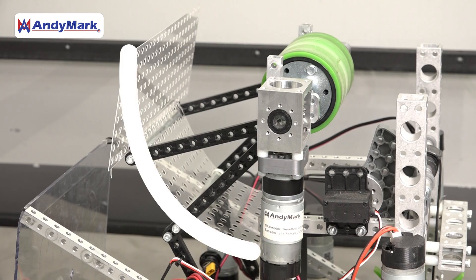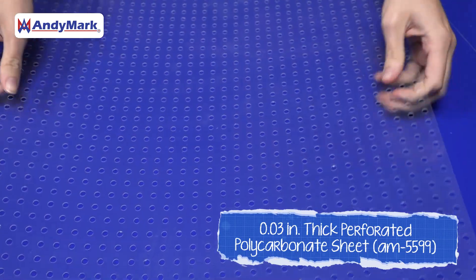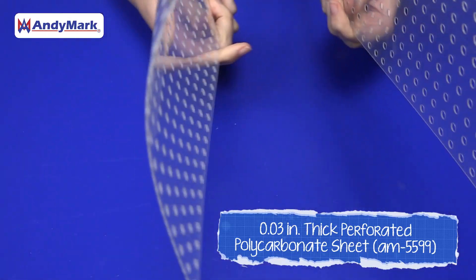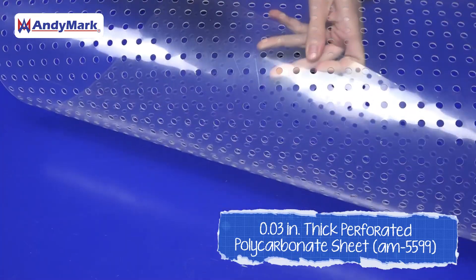Creating curved shapes similar to what you would find in a hood can be hard. This is why we like using thin plastic material that can be formed into place and held with other components such as gussets and beams.